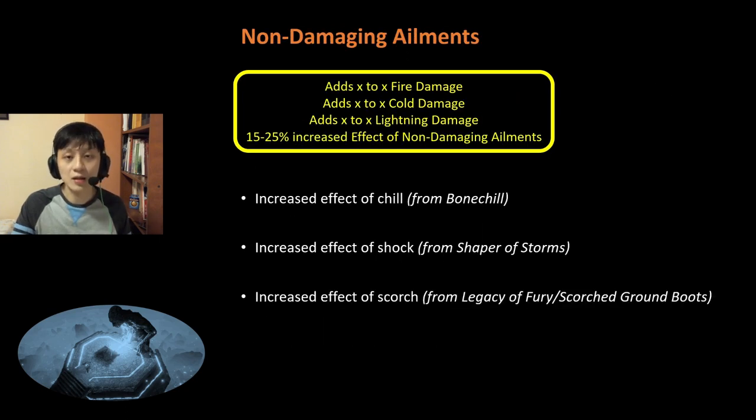Next, we have Non-Damaging Ailments. The passive node will add some fire, cold, and lightning damage, but all this doesn't matter because we are interested in DOT damage. The most important line here is the 15-25% increased effect of Non-Damaging Ailments. It increases your effect of Chill, which means you do more damage. It increases your effect of Shock, which means you do more damage. And it increases your effect of Scorch, which reduces the enemy's elemental resistances — meaning you do more damage too. This is a very powerful node, and I rank this S tier. Even the 15% variant is worthy of an S tier because it boosts your damage so much.